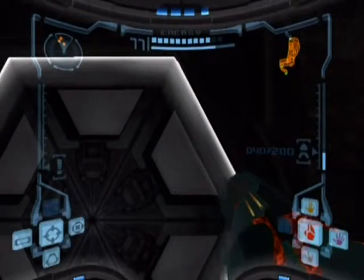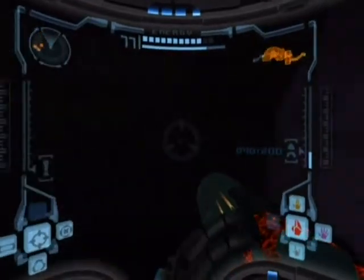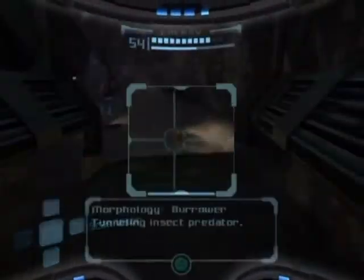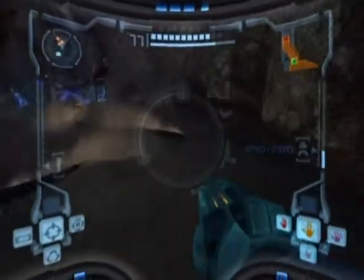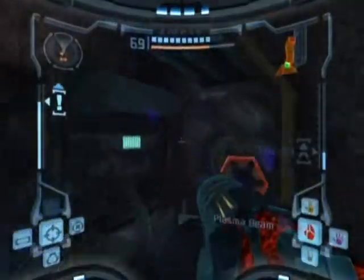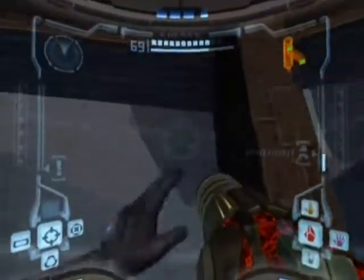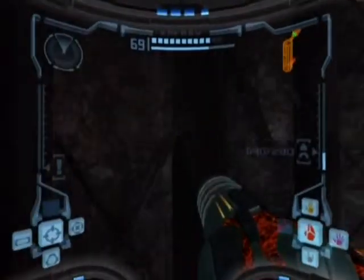Welcome back to my Metroid Prime playthrough. In the last episode we got the plasma beam and a few other nice expansions. In this episode we are going to be heading towards what's on the lowest floor of this area. We're going to go even deeper underground — even lower than before, below the impact crater, which is that big rock.